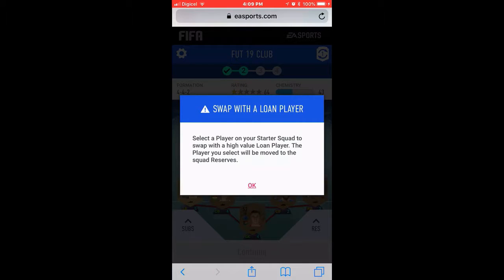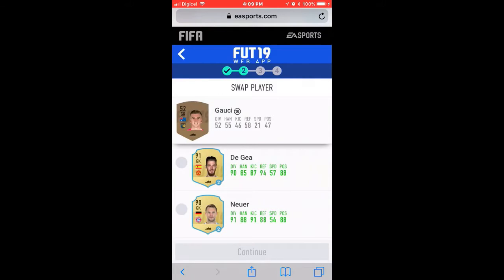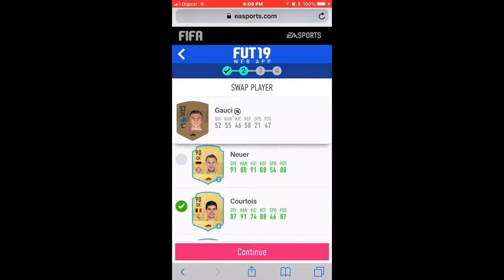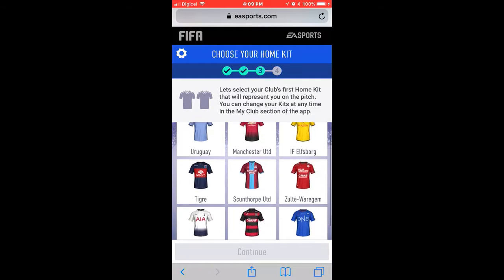Looking at the squad - swap with a high value loan player, and the players you select will be moved to squad reserves. We're gonna take Courtois just because he's Real Madrid.